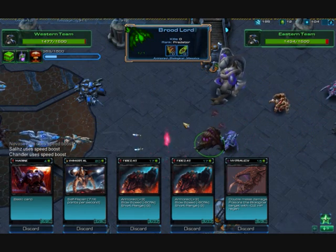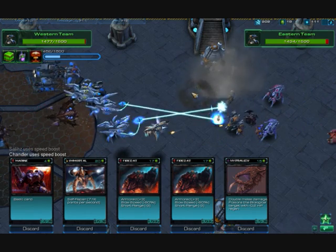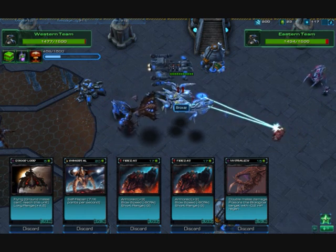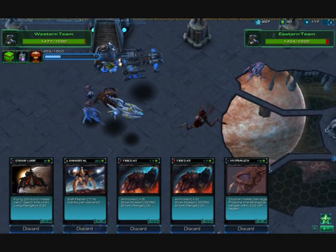That Siege Tank is going to hurt severely. The Salad is going down, but it did manage to get a strong push onwards. They now have a Battle Cruiser and three Void Rays along with a Siege Tank, which are incredibly powerful units.